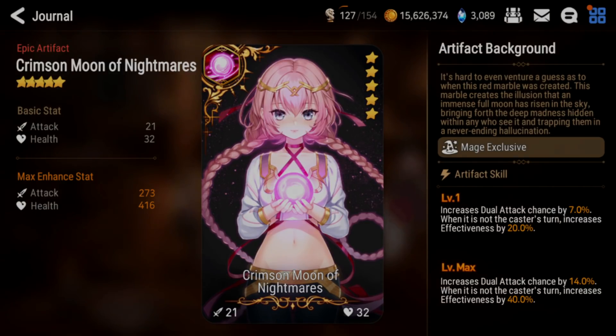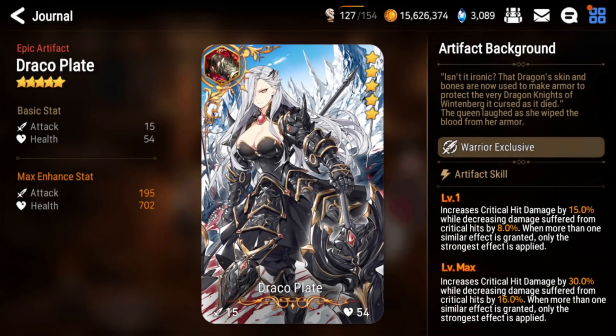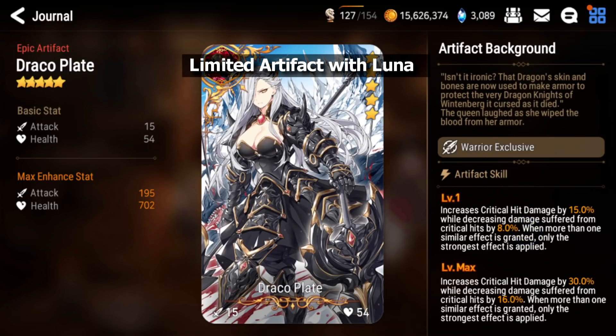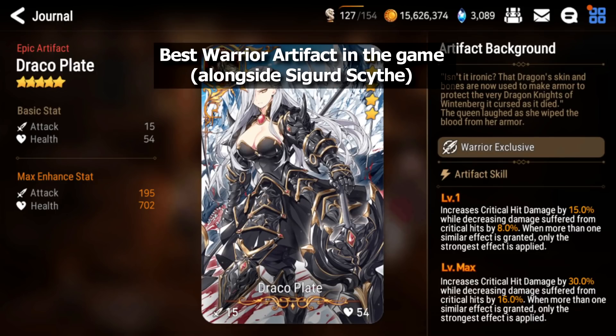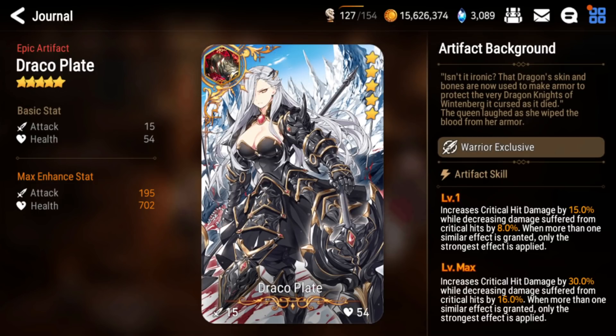Now let's get into Draco Plate — Luna's exclusive warrior artifact. It is limited, so it comes out roughly once a year. It gives crit hit damage and also reduces damage taken from crits. Long story short, this is the best warrior artifact in the game alongside Sigurd's Scythe. Sigurd's is only better when a unit needs a lot of sustain, like Rem or Ravi, who play pretty slow. On units that want to deal a lot of damage fast, like Alencia, Draco Plate is extremely strong.